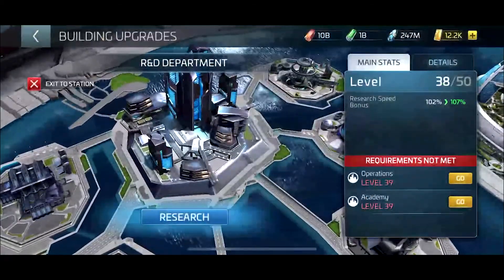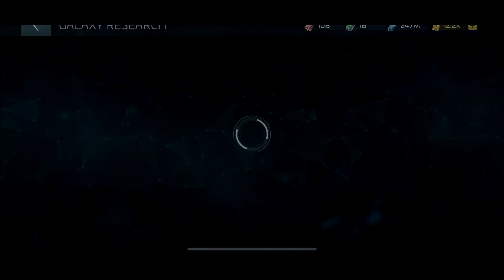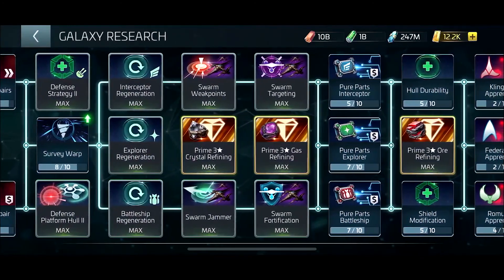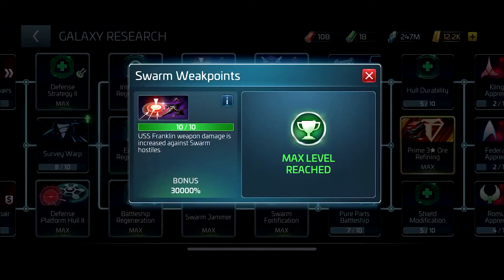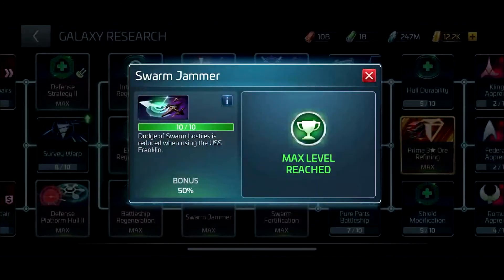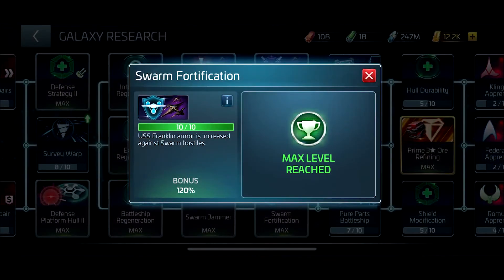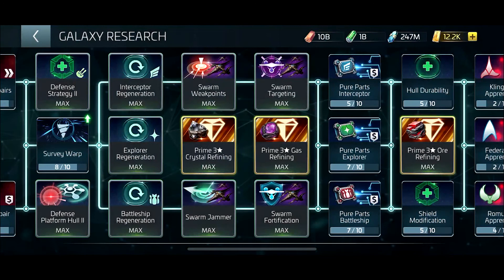Within the galaxy research tree, there is galaxy research for the swarm — either strengthening the Franklin or weakening the ability of the swarm hostile — helping to actually get this done. Right here it's maxed because I've gotten to the point where I can do it, but there are ops level requirements related to how far you can increase this research.